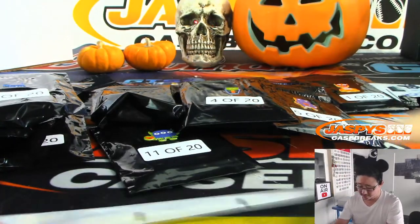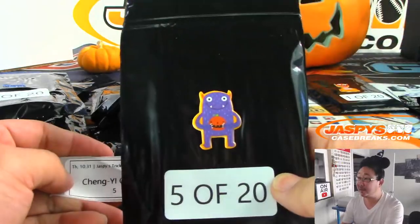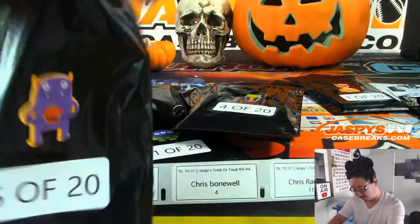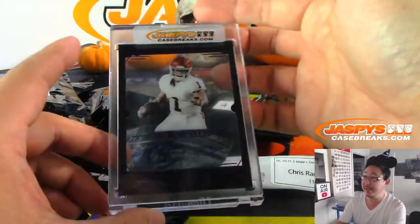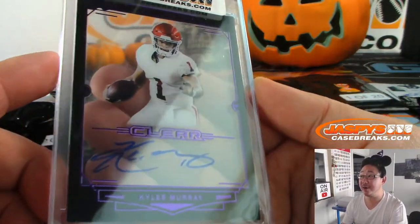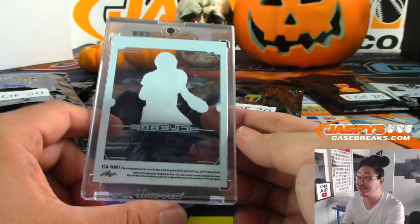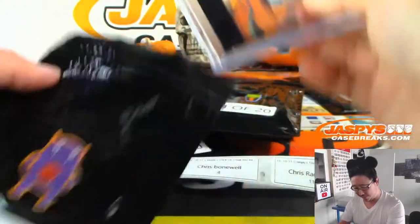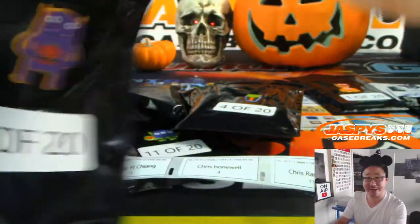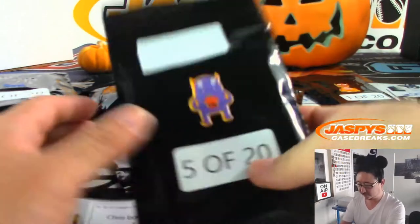Alright, so far so good! Let's keep it going for Chen Yi with pack 5. That guy's ready — he's proud of his jack-o'-lantern that he just made. And it's Kyler Murray clear autograph from Leaf, 2019 Trinity Football. We're about to see Kyler Murray in action tonight, probably being chased around by Joey's brother Nick Bosa. Nice Kyler Murray!